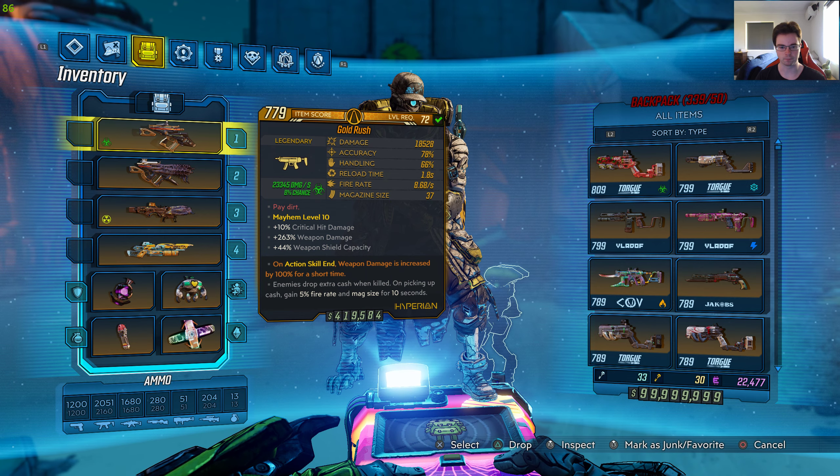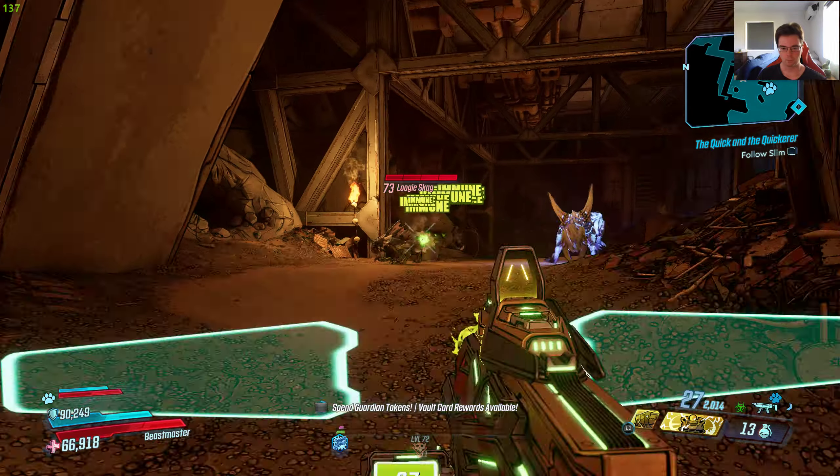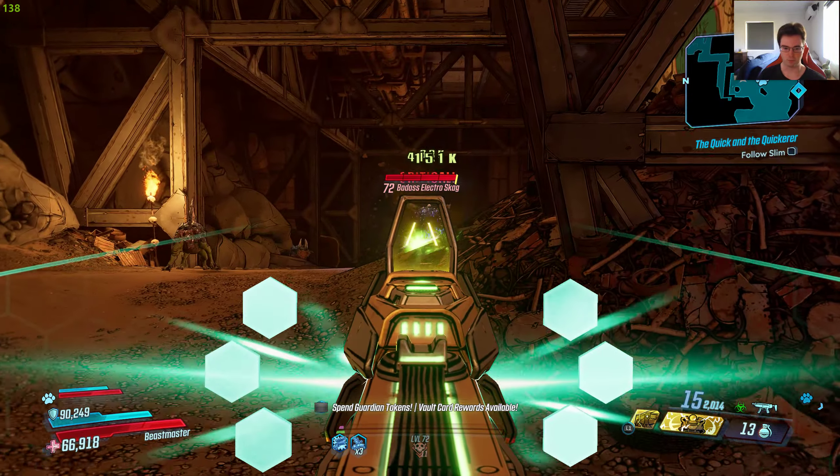The legendary effect is: enemies drop extra cash when killed. On picking up cash, gain 5% fire rate and magazine size for 10 seconds. It's a Hyperion SMG with 23,345 corrosive damage at 8% chance.